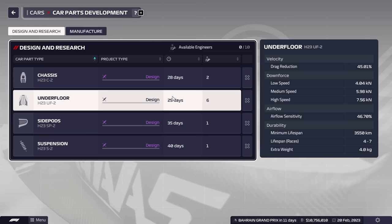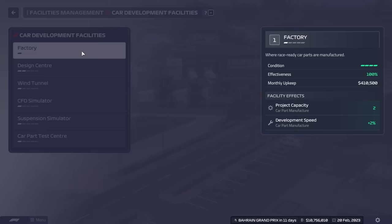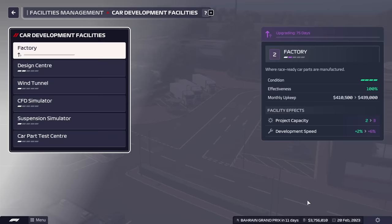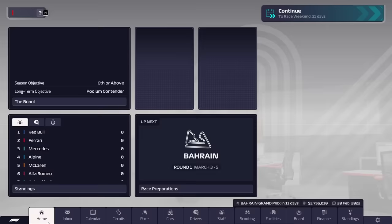We have about 10 million so we're going to start developing the factory. This comes with a small risk - we now only have three million to our name. We need to start new projects once the current ones are done, and we'll also need to deal with some other issues, but we'll deal with that when we get there.